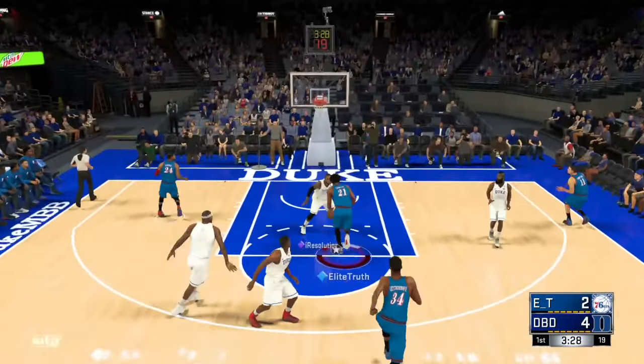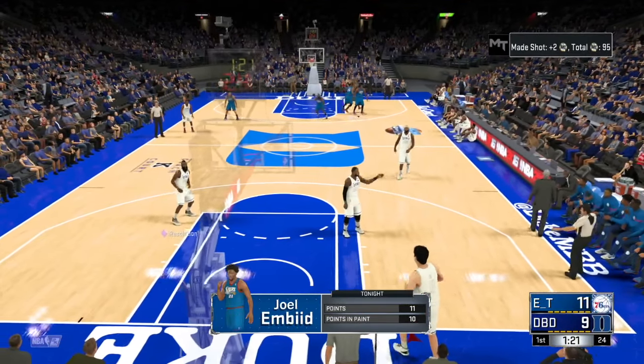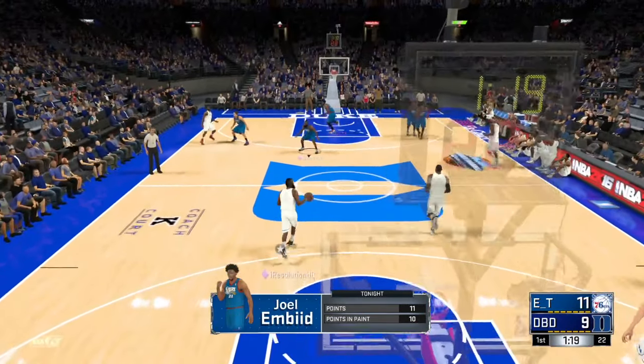Embiid — oh my god, I love this dunk! His dunk packages are nice, dude. It's like a Shaq kind of dunk package — he just takes out the rim. This card is so good, it's like a combination of Shaq but a very fast version. He's damn fast, that's all I gotta say.